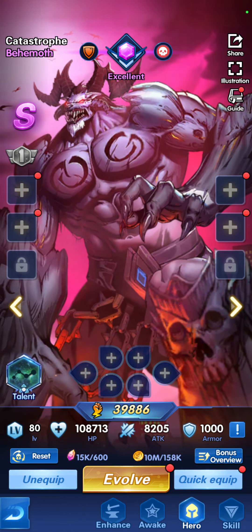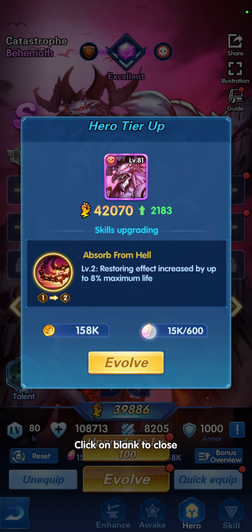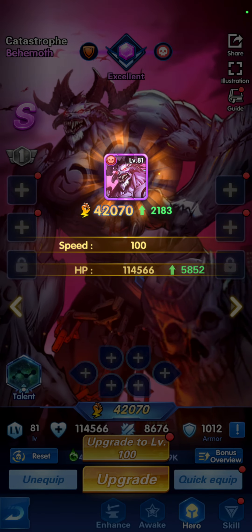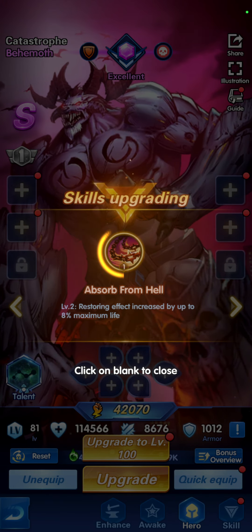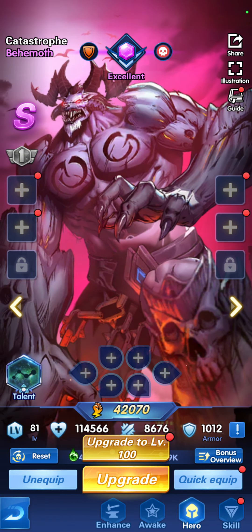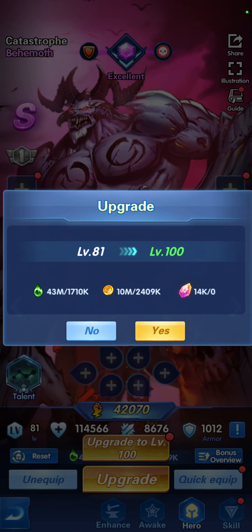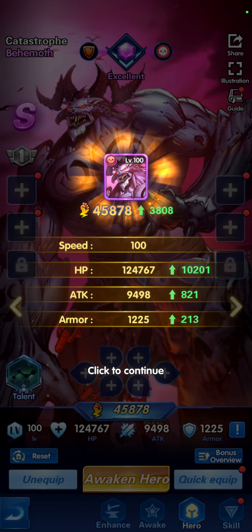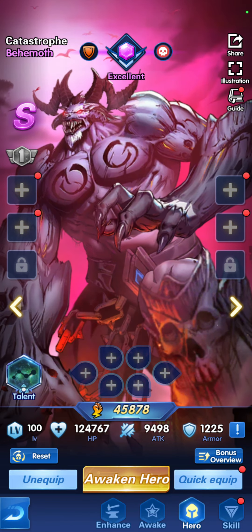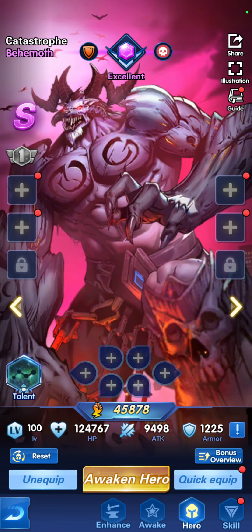First, let's evolve him — and of course we consume diamonds, the tier one, in doing that. Then if you have enough money and energy you can do this automatically: upgrade his level directly, not by pressing continuously. That's the first point.